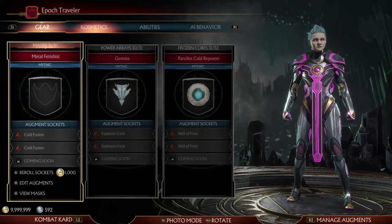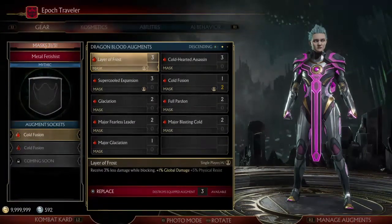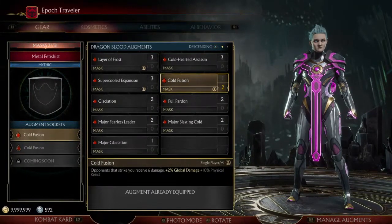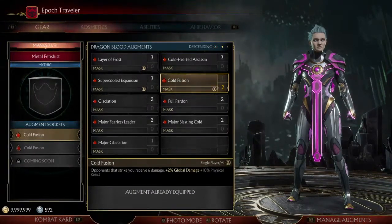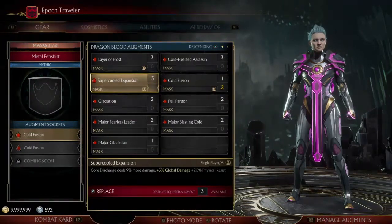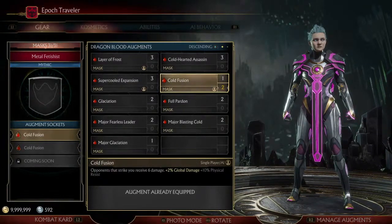It's the mask where you have a whole lot of options on what you could put here. You could take 'Receive 3% less damage while blocking,' but I think that's a lower tier augment, so I did not go with it. I chose Cold Fusion, so that whenever anyone strikes me — since I have two of these augments — they're going to be taking about 1% damage every time they hit me. It also comes with a nice 10% physical resist. There is a better option: Super Cooled Expansion, which gives you double the amount of physical resistance, with the core discharge also increasing by 9% damage. But I wanted to go with Cold Fusion to show that even if you don't have over 100% physical resistance, you can still have fun with the augment build.